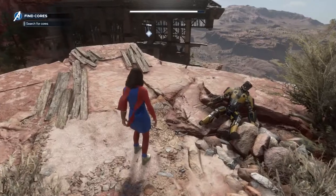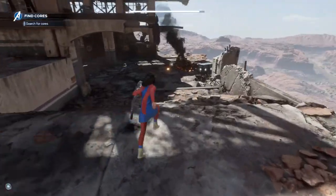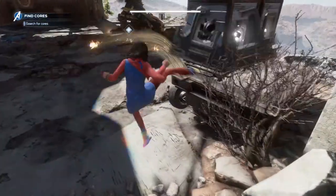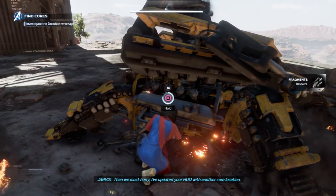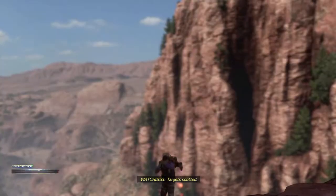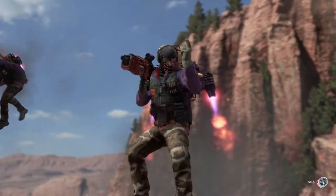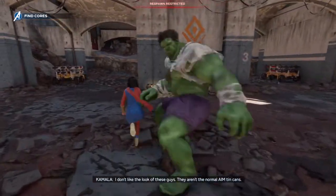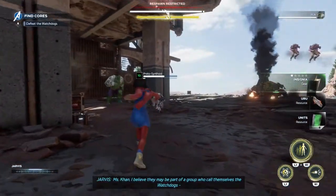There doesn't seem to be anything up here besides a dead robot. Let's see what's over here — it's another machine. Let's see if there's cores on this one. They burnt out the core — they're trying to destroy as many as possible, then we must hurry. There's a box! I'm going straight for the box. I don't like the look of these guys — they aren't the normal AIM tin cans. Miss Khan, I believe they may be part of a group who call themselves the Watchdog.